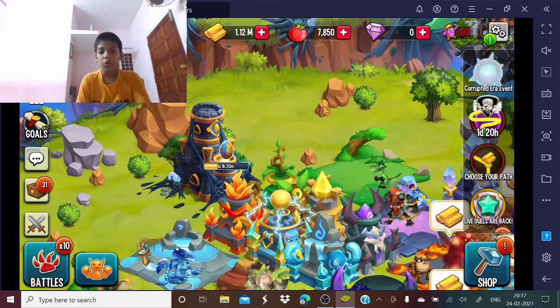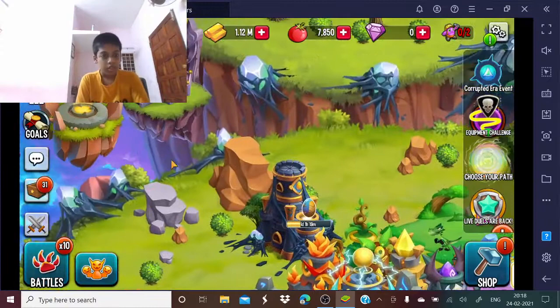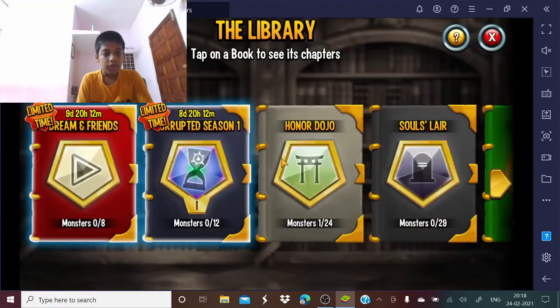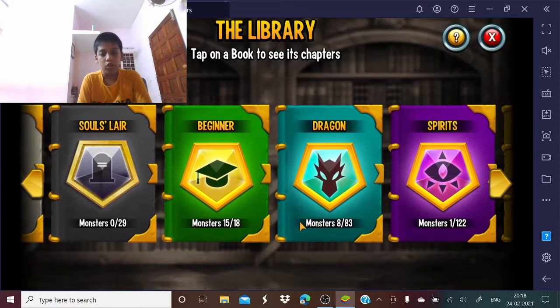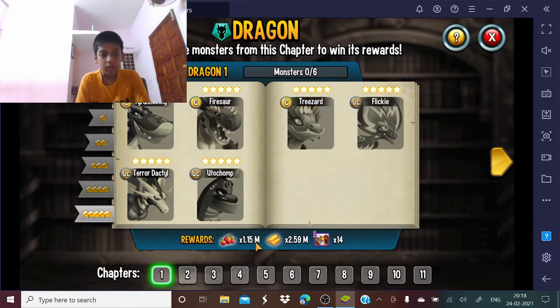These are two rocks — not one, but it looks like one. I also unlocked the Monster Library. As you can see, I have many monsters. I think it would be good if I completed this because I would get two Keeper cells, so much food, and some gold. But if we made them to this level, we could get a million.